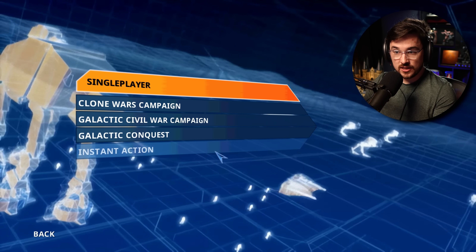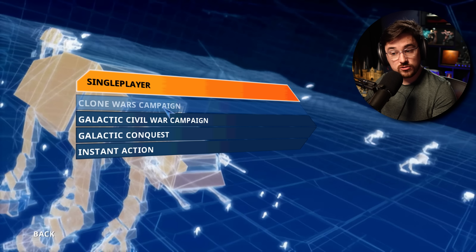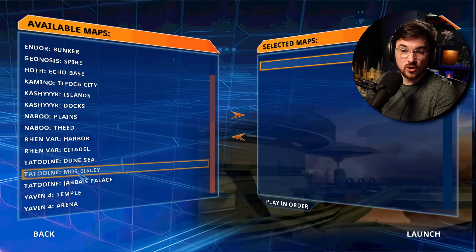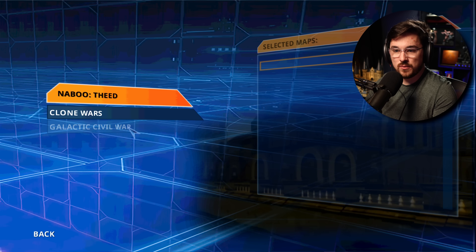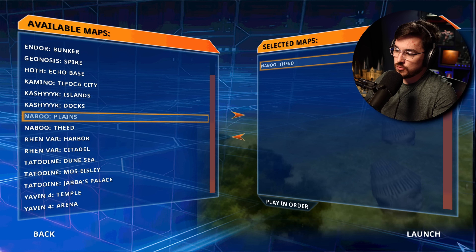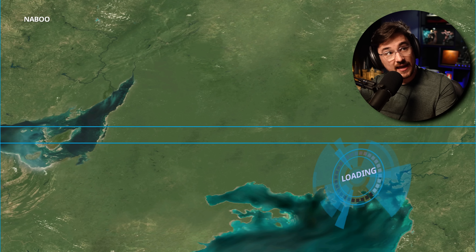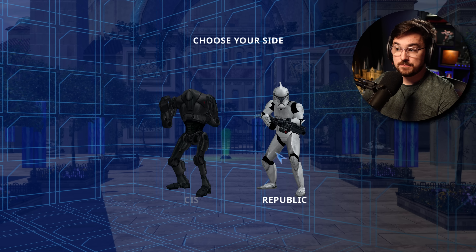With single player in the original Battlefront, we have Galactic Conquest, Galactic Civil War Campaign, and the Clone Wars Campaign, in addition to Instant Action, where you can manually select whichever map you want. Say we want to play Naboo — we double-click that, select Clone Wars, add it to our playlist, and just launch right into it. And when I see this load screen, I am transported back to my childhood. It's kind of mad trippy — I was not expecting to get the feels from that.